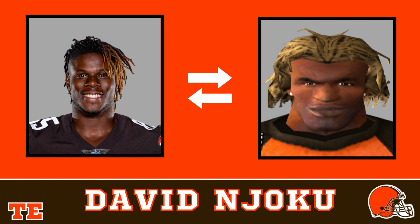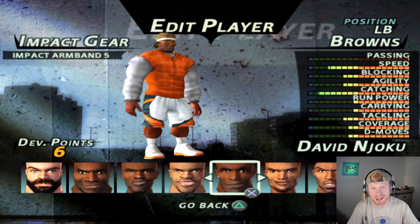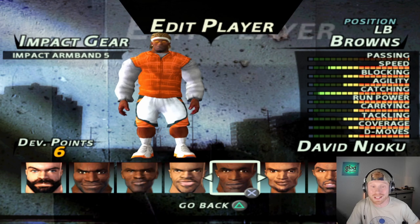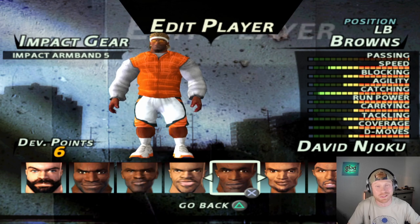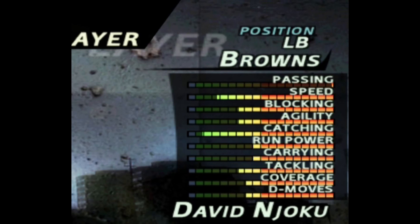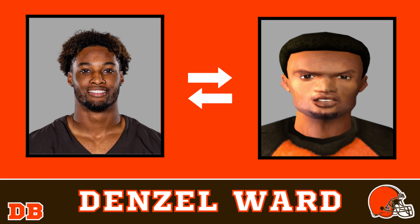Next up, we have an excellent face compare in David Njoku. David's got a little bit of that blonde tip on the end of his dread, so I went with the blonde dreads fully and I think it looks perfect. Checking out what David's wearing, we've got him in a stylish looking fit — white sleeves, white headband, white shorts, white socks, and white kicks. Overall he's going to be a good player in this game, having a little bit of speed, a high catch rating, and he'll still be a good defensive player.